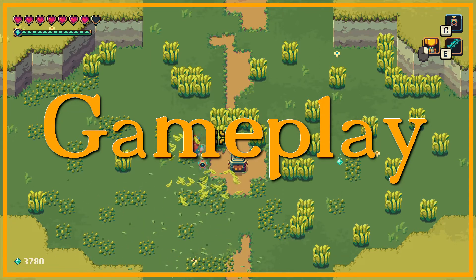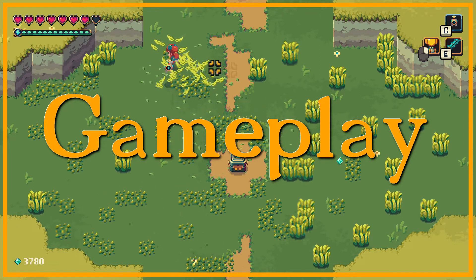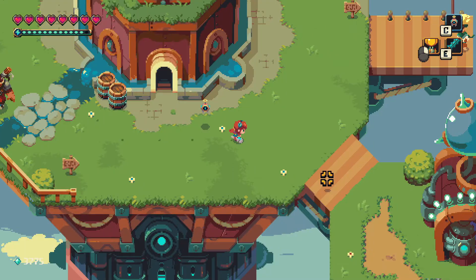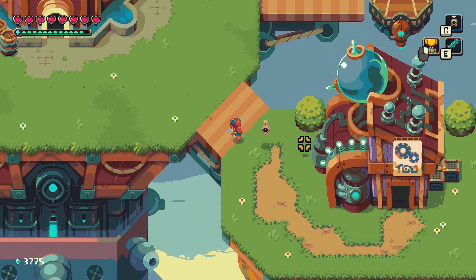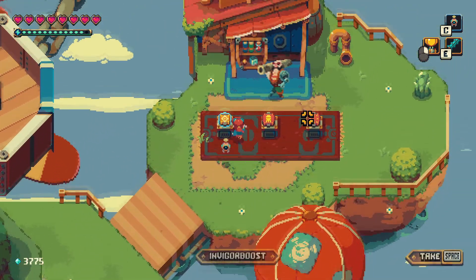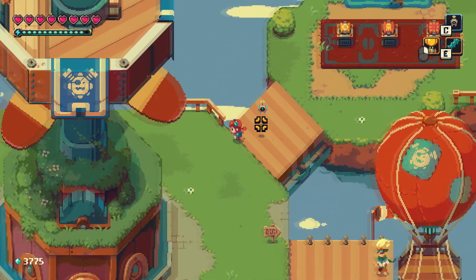This is where the game shines. It's definitely reminiscent of the classic Legend of Zelda series — you even cut grass. You start off in the hub world, your base of operations where you can interact with NPCs, purchase upgrades, check a beastery, and select consumable items.